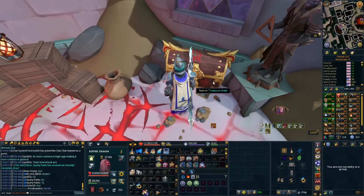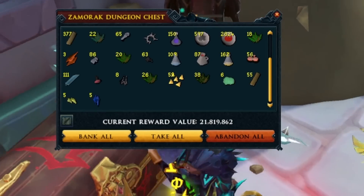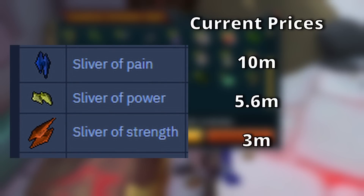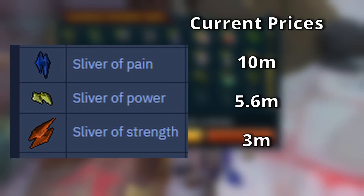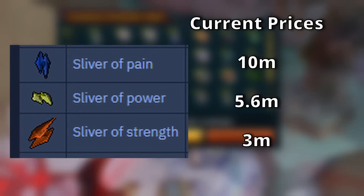The way you're going to make money is through the slivers. If you are using the Lucky Charms, you have a chance of getting these slivers — they drop in bundles of one to five. The prices as of making this video: the Sliver of Pain is 10 million GP each, the Sliver of Strength (the orange one) is 3 million GP each, and the Sliver of Power (the yellow one) is 5.6 million GP each. You need 10 of each sliver to combine them into one of the enchantments.